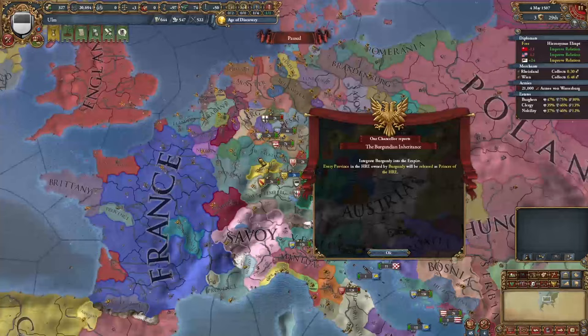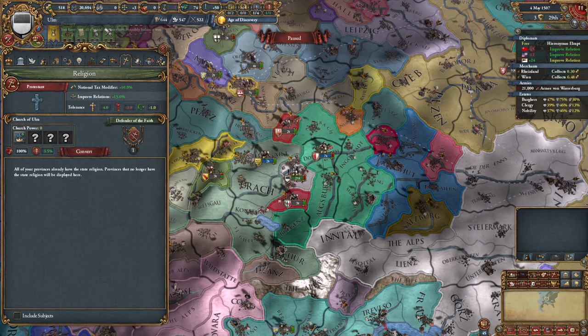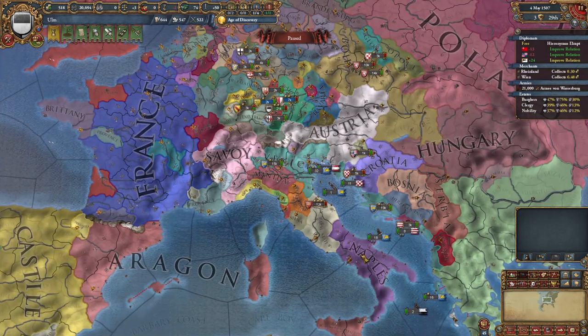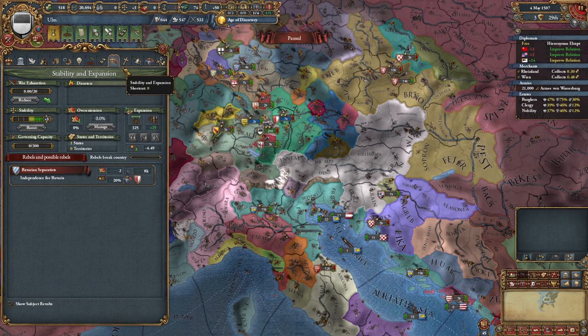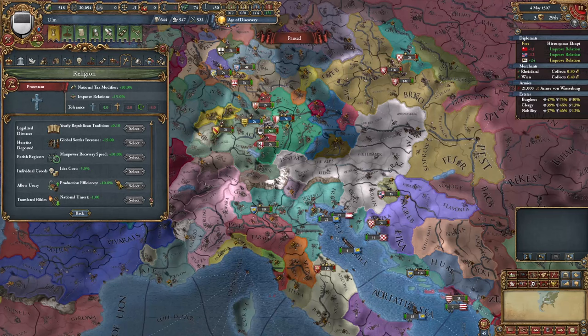Instead of deciding to directly inherit Burgundy, Hesse has decided to balkanize them. So I'm just going to go ahead and swap over to Protestant — that'll give me a whole bunch of money and of course everyone's going to hate me, but that's okay. After all, I never really did anything with the Catholic mechanics the entire time. But Protestant mechanics will allow me to use church power for things like an extra 5% development cost, among other things.